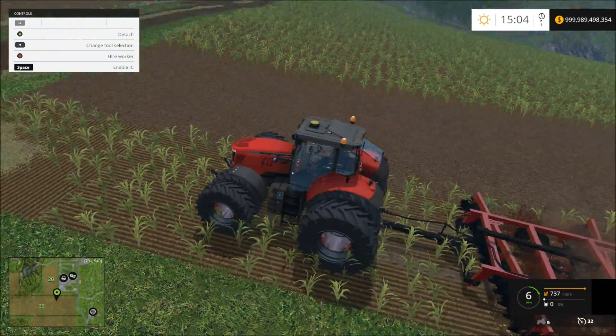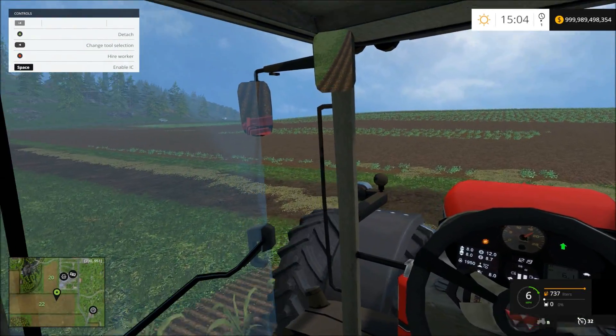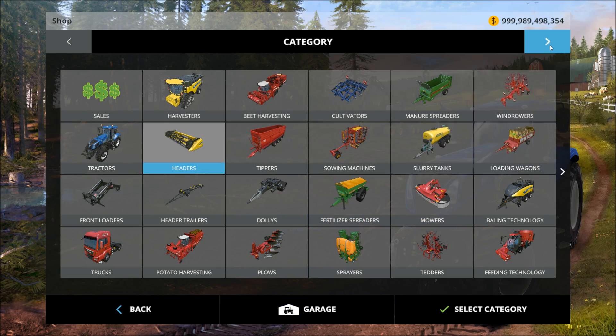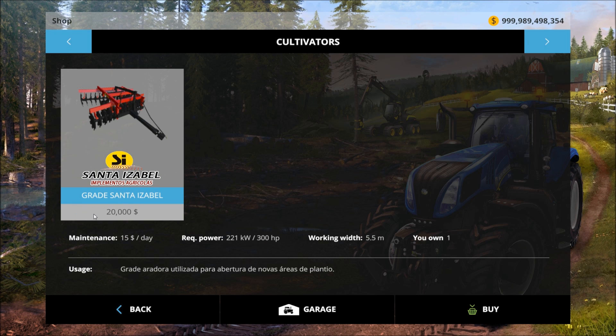You can just look in your mirrors to tell if it's doing its job. That cultivator mod is $20,000, $15 a day maintenance, and requires 300 horsepower — that's nuts.